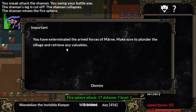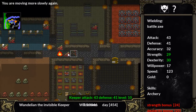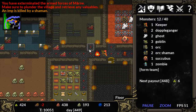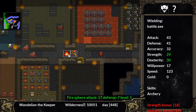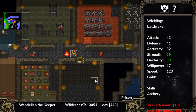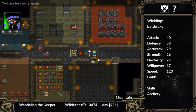You've exterminated the armed forces of Marn! I guess it just took two battle axe swings. Go plunder everything. The body's on fire. A fire spear is something that follows me? Interesting — I didn't realize it was a minion. How do I make it go away? I don't want it to catch fire to everything. Okay, looks like it's gone now.